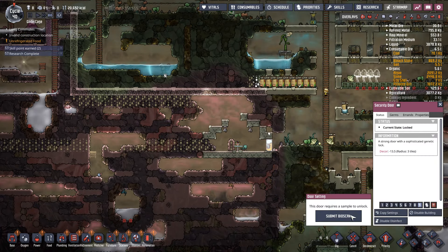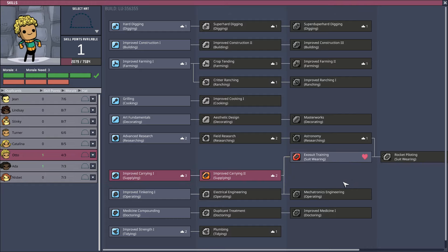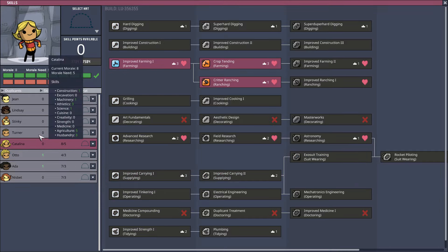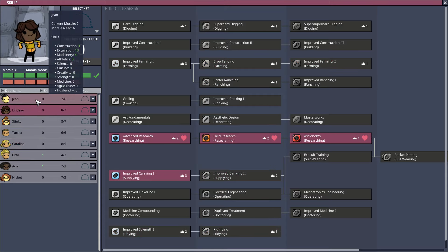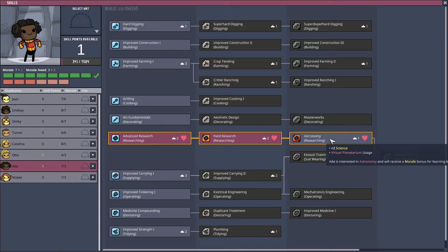Let's check out skill points real quick. Stinky, you've mastered farming and you also love tidying — go for it, since it doesn't overtax you. It's strange, he has four morale only needs three. If we do this, it gives him more morale but more morale needs as well — he'd actually be overtaxed morale-wise, so we don't probably want to promote him like that. Ada will get one more morale just from pride. She's interested in astronomy, so she gets morale for learning it. So we'll give you that.